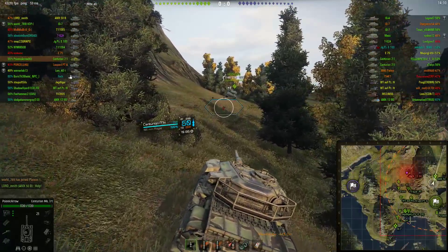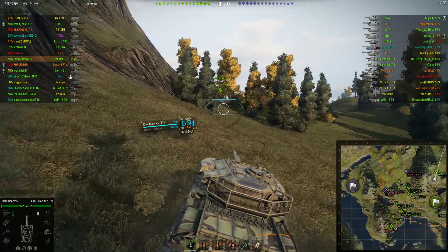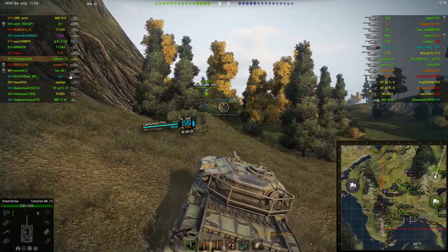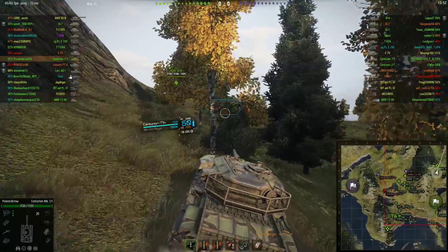The Centurion 7-1 is a pretty good hill climber. Unfortunately the top speed is not that great — I'm holding a steady 20 coming up here. It still takes a little bit of time, but it's better than some of the other vehicles anyway.